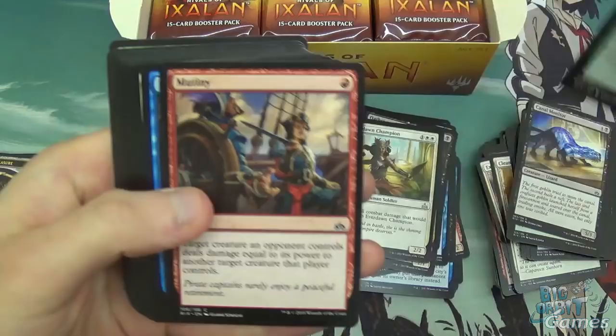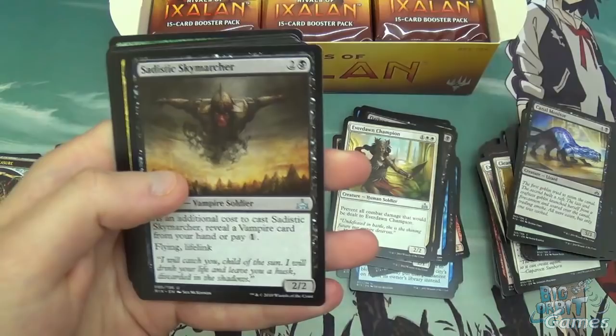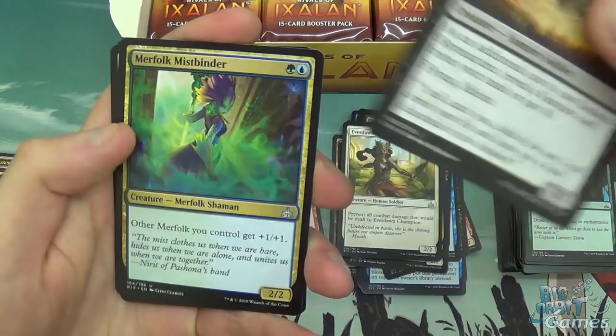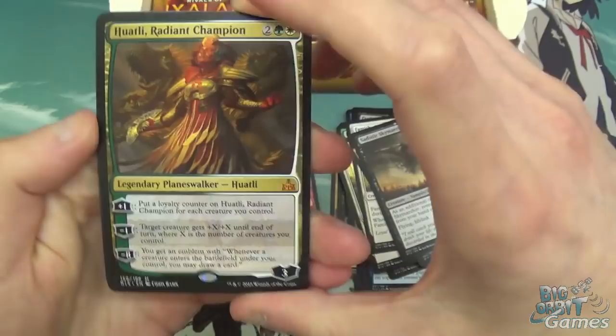Naturalize, Mutiny, Negate, Raptor Companion, Dusk Legion, Cellot, Overgrown Armasaur, Squire's Devotion, Vampire Revenant, Aracha Relic, Shatter, Sadistic Skymarcher, Merfolk Mistbinder — really, really good Merfolk card. Famished Paladin, and Huatli — our first Mythic! Huatli is back and slightly better than the previous incarnation. She's changed colours to green-white, four mana for a three loyalty planeswalker.